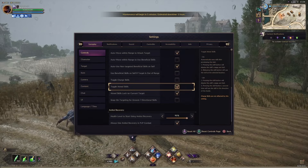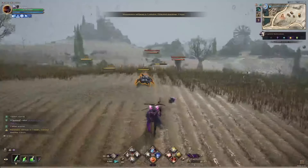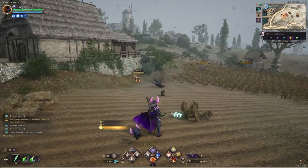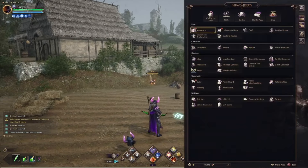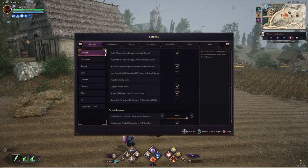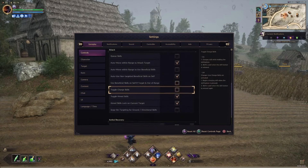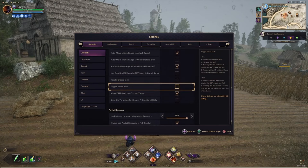Toggle aim skills works similarly. Aim skills are skills like Ice Shard. With toggle aim skills on, Ice Shard fires automatically as soon as you press it. With it turned off, I press the button and it doesn't fire immediately — you have to do something additional to trigger it. That's how toggle aim skills works.